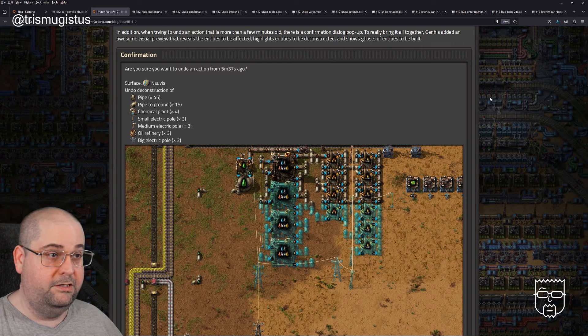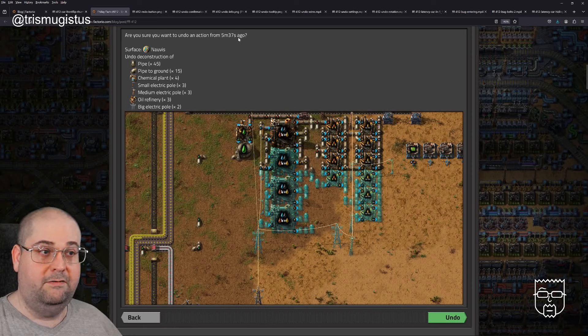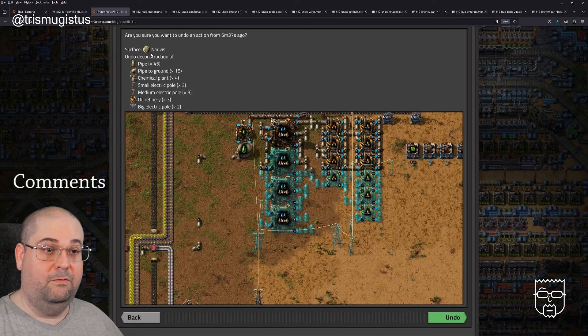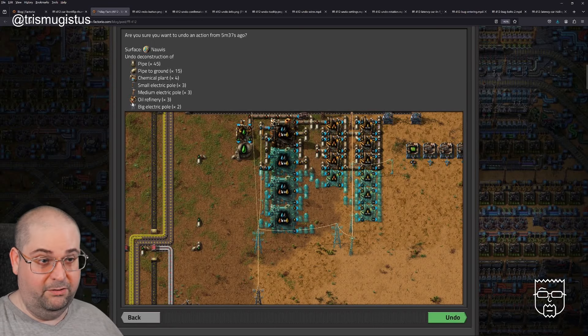In addition, when trying to undo an action that is more than a few minutes old, there is a confirmation dialogue pop-up. It also has an awesome visual preview that reveals the entities to be affected — highlighting entities to be deconstructed and showing ghosts of entities to be built. The screen capture shows the GUI asking: 'Are you sure you want to undo an action from five minutes and 37 seconds ago?' and then describes the action — an undo deconstruction of 45 pipes, pipe to grounds, chemical plants, small electric poles, medium electric poles, an oil refinery, a big electric pole.